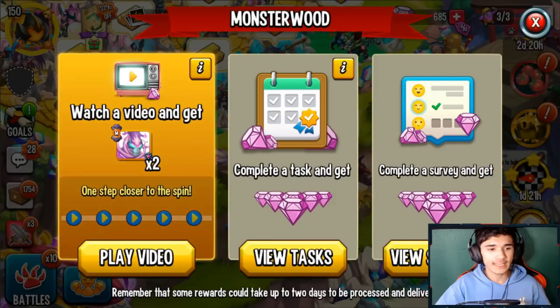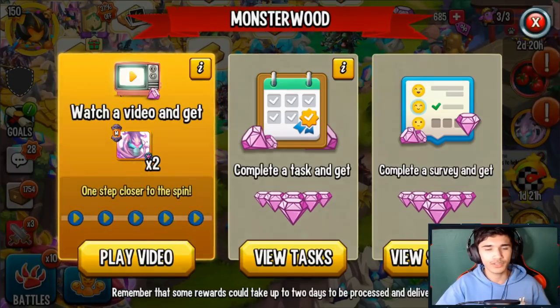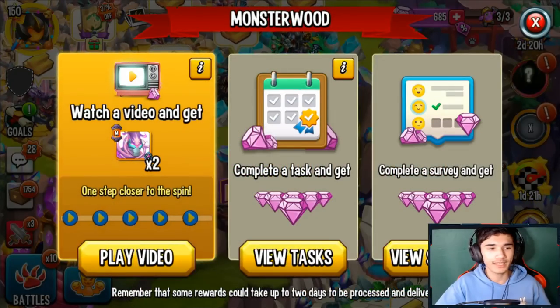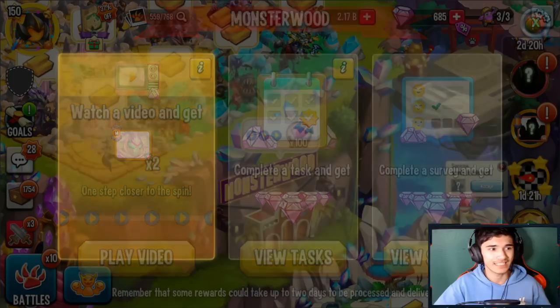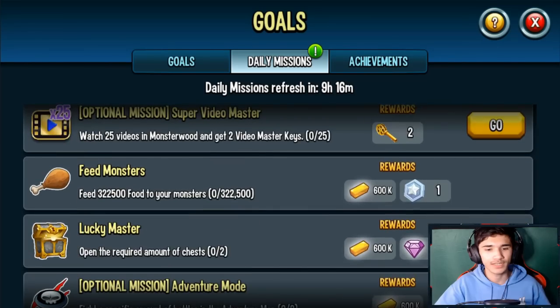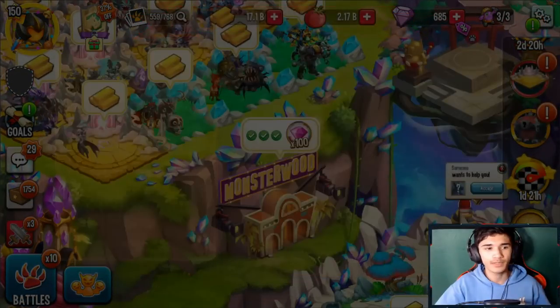The chances of getting it will be one out of four, but there are many ads in here. If you get it every other ad or every three ads, you should be able to get at least a minimum of probably 80 cells, or 100 cells easily if your luck is really good.